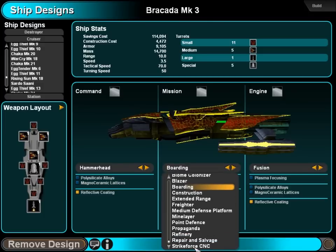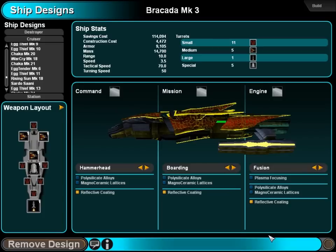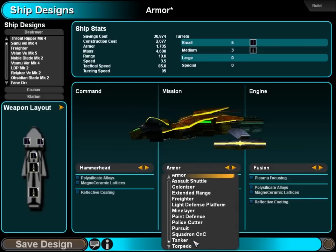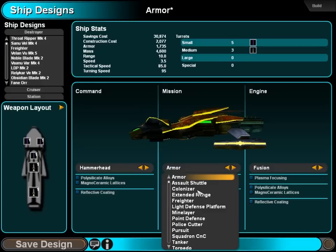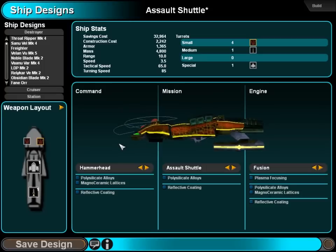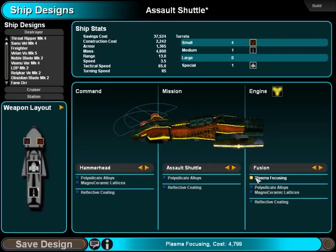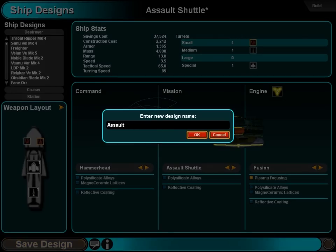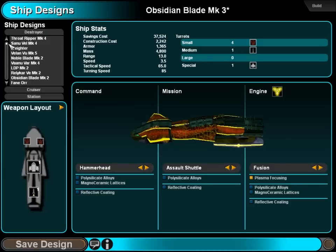Is there anything else we want? Nope, looks like we're good. Destroyers don't matter, except if we might design an assault shuttle one — let's try it out. This thing will just cower in a corner while it does the business. Plasma focusing to boost your range. We'll see how this little thing fares. Obsidian blade — this design will be saved for future reference.